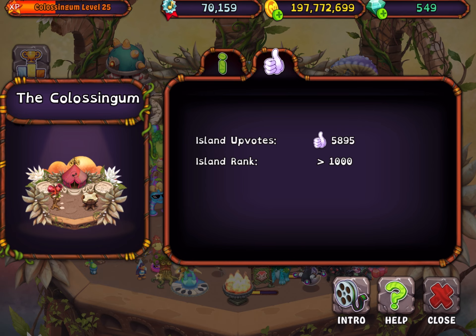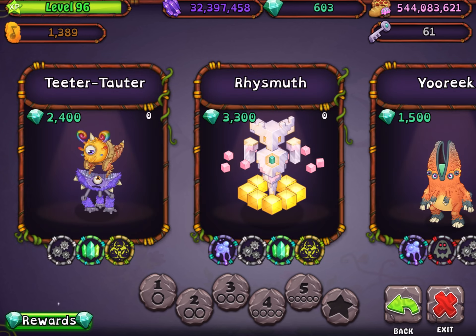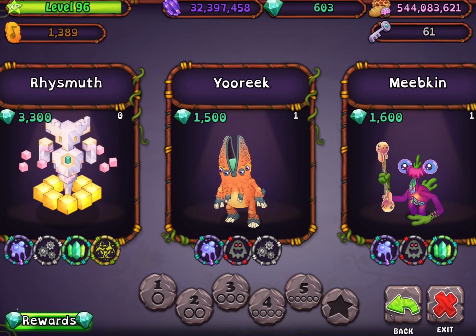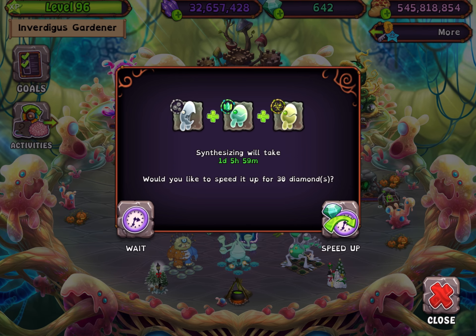Let's move on to what this update is about. We have new monsters on the Ethereal Workshop: the Teeter-Totter and the Wrist Mitt. Luckily I did get the Teeter-Totter. I'm not going to risk it trying to get the Wrist Mitt, so I'm just going to be saving diamonds for that and hopefully get it earlier.